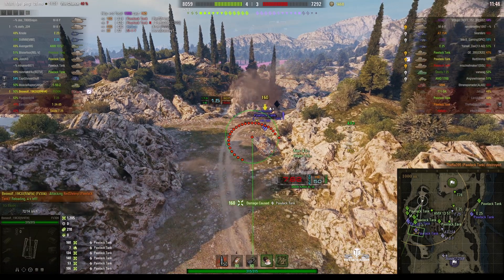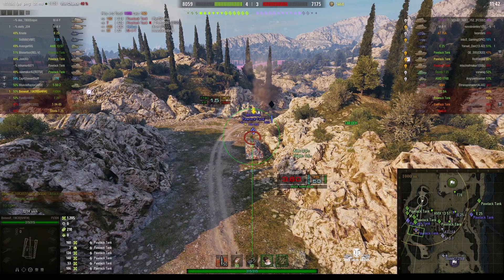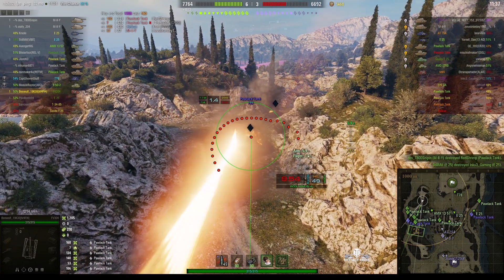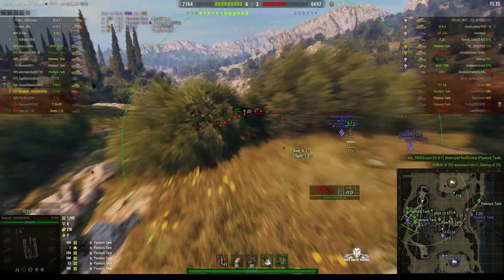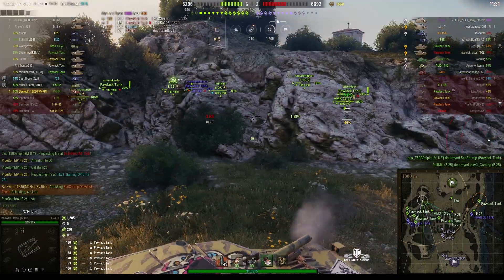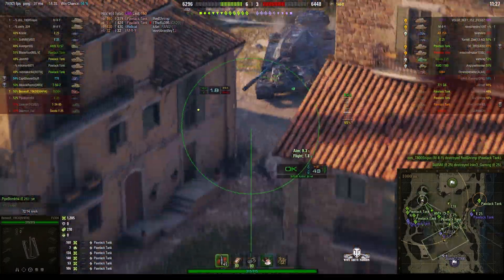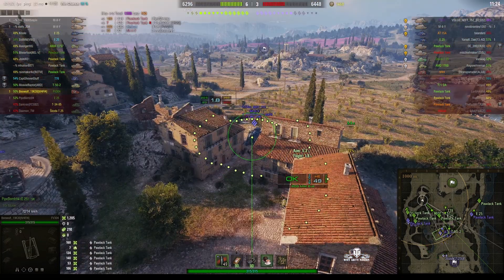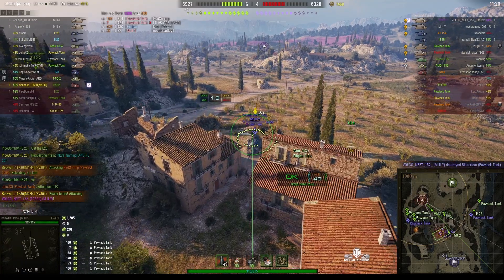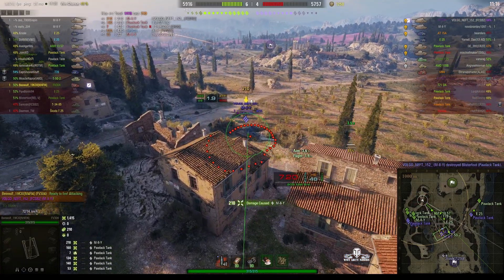That's another hit for 160 this time — non-pen. But it's certainly working on these guys. He fires a round in just as the Polak goes down. The enemy is coming up the other channel so he might have to move. He's decided to back up a little bit and try to shoot at the enemy tanks in the grounds of the Abbey or nearby in the village. There's an M2Y down there — which is the tier 7 Yoh tank — and he gets a hit on him for 210. That's a good strike.